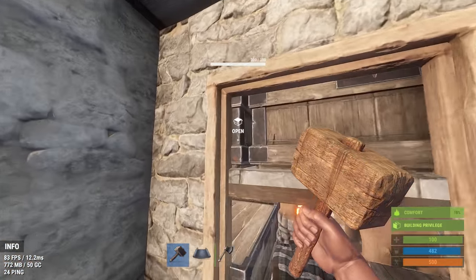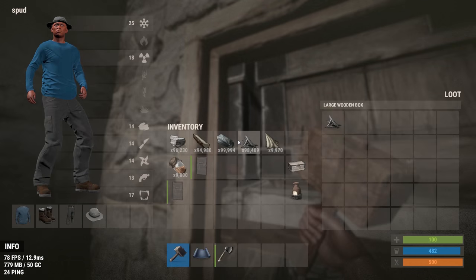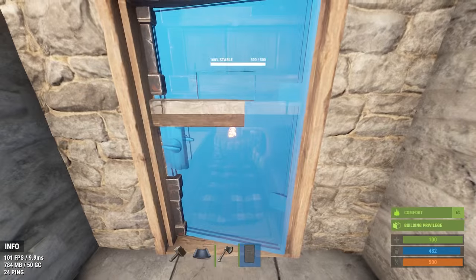Next, place a doorway. You should be able to use a single door, but if you're unable to access everything in the 1x1, a double door will be fine — it's just a little bit more expensive.